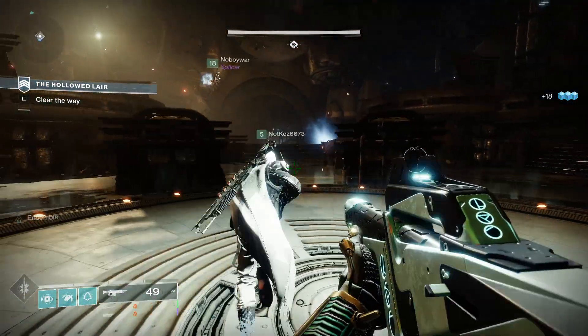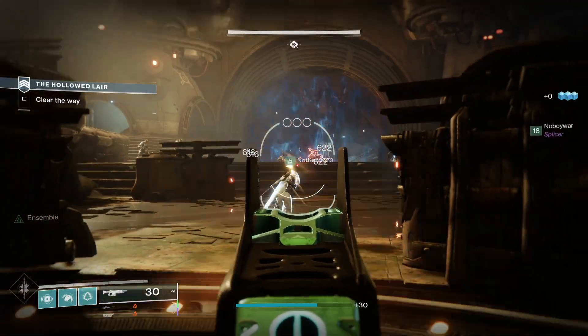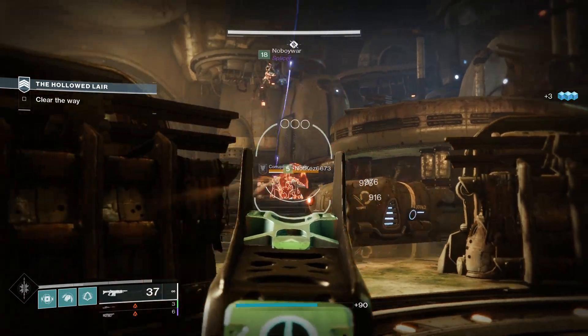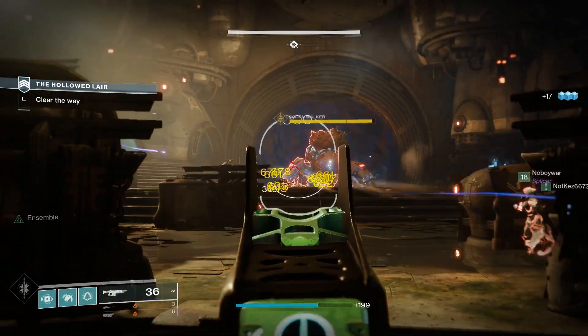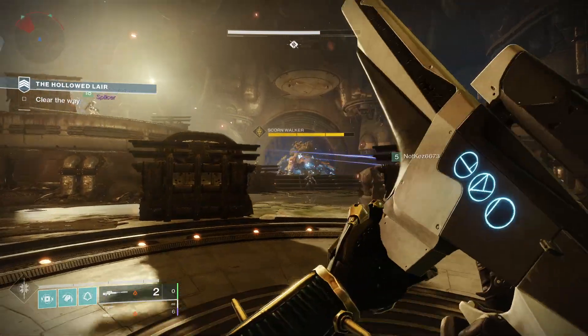For PvP, Chambered Compensator, Armour Piercing Rounds, Killing Wind, and Rangefinder would be a good option. Chambered Compensator gives you more stability and recoil control but slightly reduces handling, and Armour Piercing Rounds slightly increases range, which is really good in PvP. Killing Wind gives you increased mobility, range, and handling for a short duration after final blows, and Rangefinder gives you more range — a great combination for PvP.